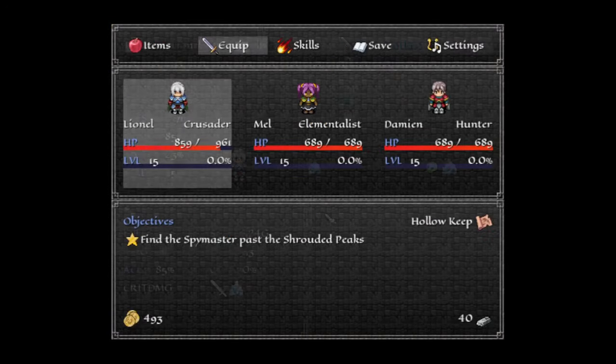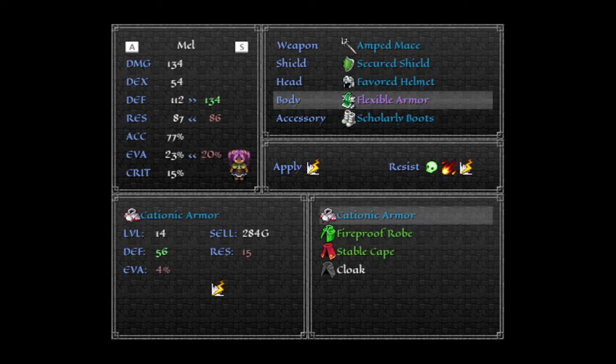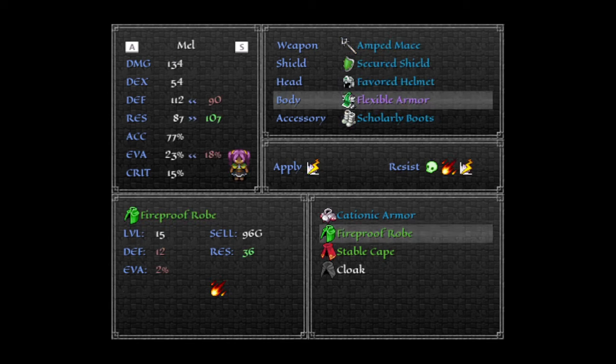So the way this works is that any icon for an item that is cloth-based — whether it's a cloak, a cape, a robe, or clothes — will change the cloth portion of the character's sprite. Mel is a bit different: her mantle is the armor portion, and her skirt is the cloth portion. So this will change her shoulders and mantle to red, and her dress to green.